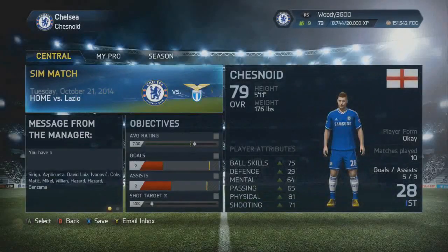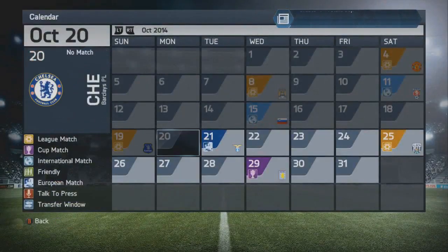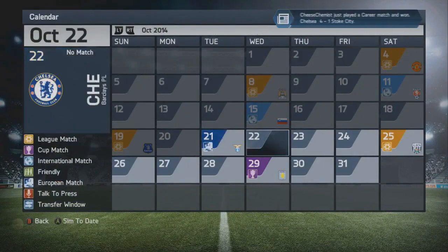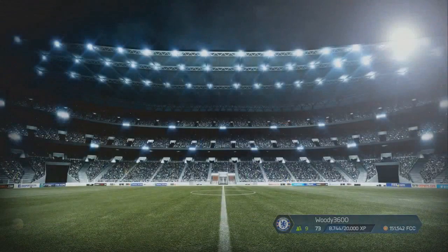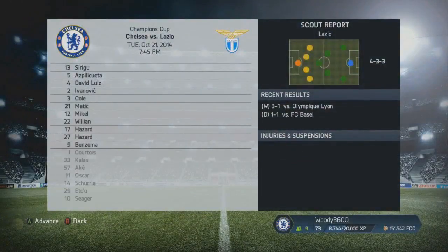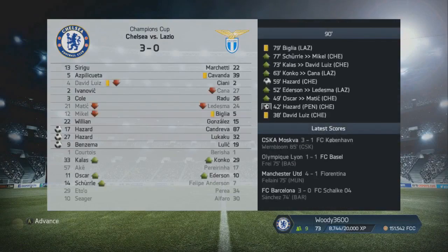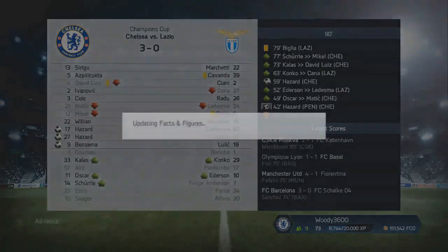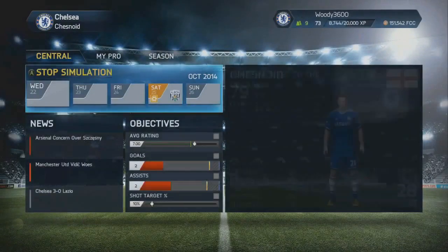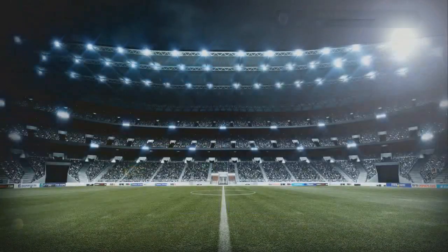We haven't been selected for the game against Lazio in the Champions League, which is quite unsurprising considering we played against Everton just two days ago. You'd expect the manager to put us back in for West Brom perhaps, although we haven't been in very good form recently. The past two games have been quite poor from us — we haven't scored since that Reading game. Both Hazard scoring and Karim Benzema is unfortunate for our first team competitiveness. Because if Benzema starts scoring goals, he's going to get selected ahead of us, considering we only play one up top.